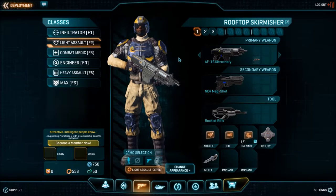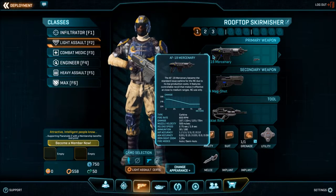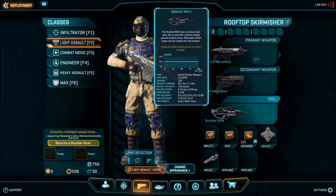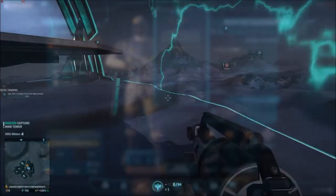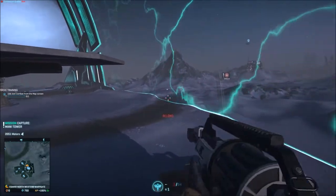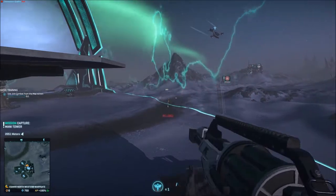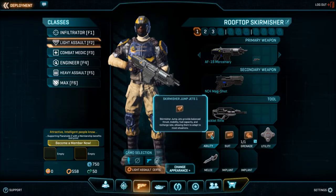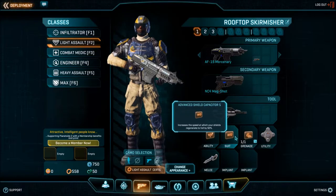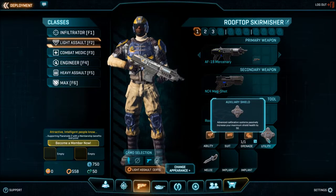Next up is the Light Assault. The first loadout, called Rooftop Skirmisher, comes with a carbine, which is a great all-purpose weapon that is accurate both when aiming and firing from the hip, a standard sidearm, a rocklet rifle that you can use against both ground and air vehicles. It has two fire modes: you can left click to shoot one rocklet at a time for accuracy, or right click to empty a magazine in a burst. Jump jets allow you to fly when you hold the spacebar. An advanced shield capacitor which increases the recharge speed of your shields.